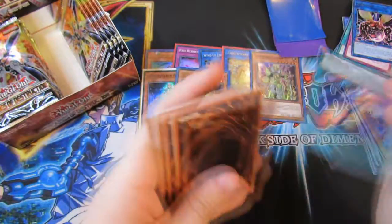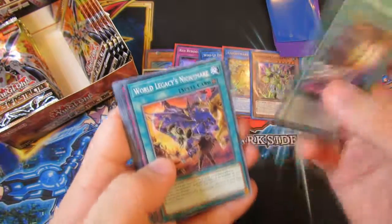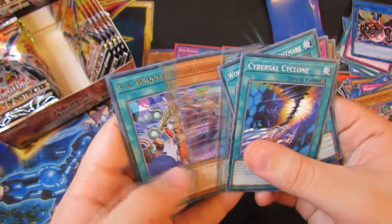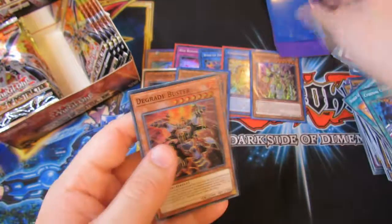So this one should be three. Cybersil Psycho — well, they're actually not in it. Altergeist, Dan Kenda, Guka, Defrag Dragon, FA Winners, and a Super Air Degrade Buster.